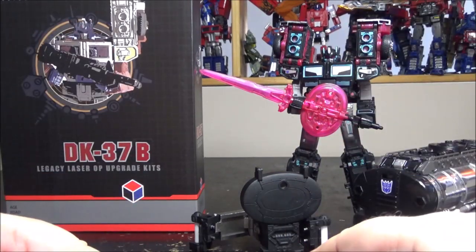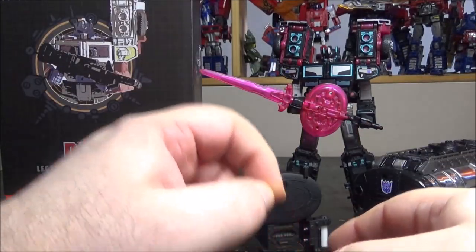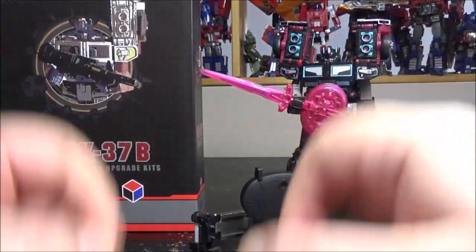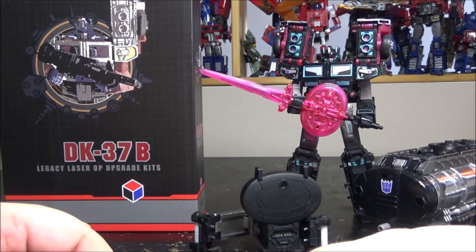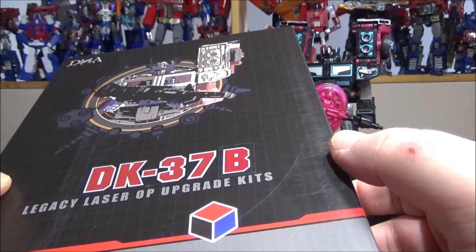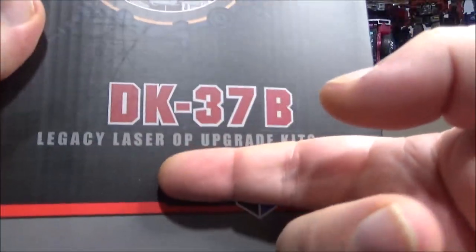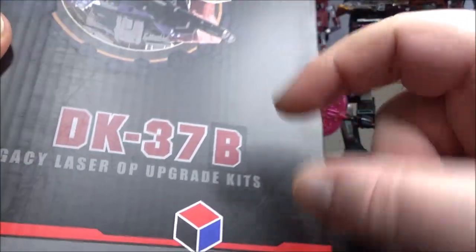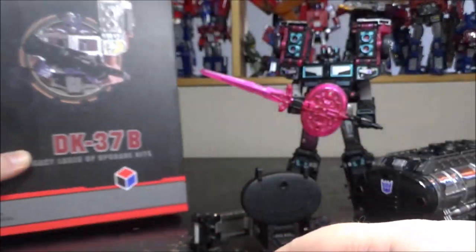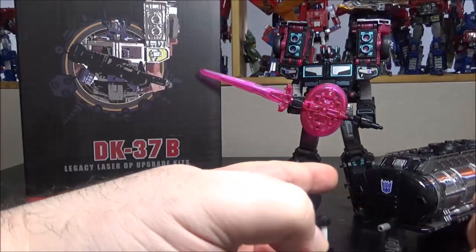Hello and welcome to another special video review. Today we're not taking a look at the Legacy Scourge itself, but instead we'll be looking at not one but two upgrade kits for Legacy Scourge. The first is the DNA kit DK37B for what it labels as Laser Optimus - it's just a sticker, but the same box is used for Laser Optimus and Scourge, except this one has a sticker with a B on it.